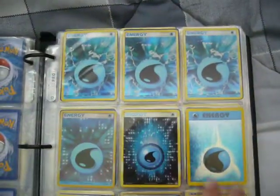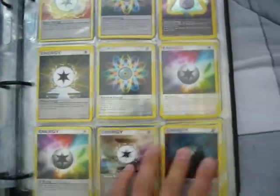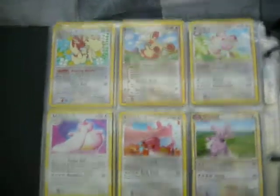Those six are Hollow Water Energies. Energies will probably be cheap. I'm gonna pretty much show you both my binders of Pokemon cards, and we'll see what happens from there.